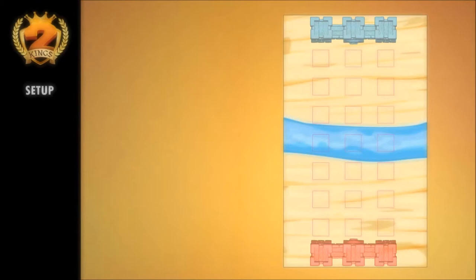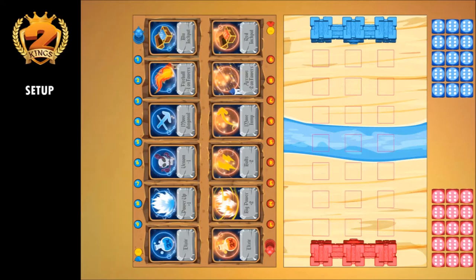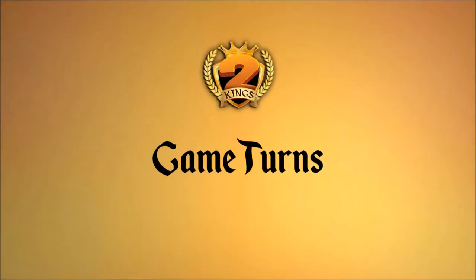Each player sits behind their towers, keeping the dice of their color — from here onwards, pawns. Players place the spells board next to the battlefield, and place the score marker tower on the zero of their color on the spells board. Grab the special die and get ready to start the fight.